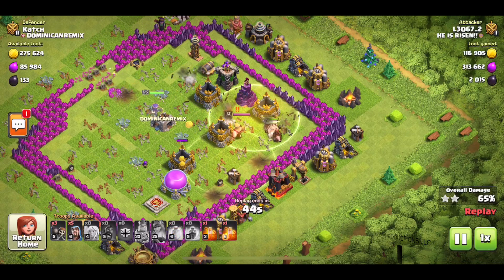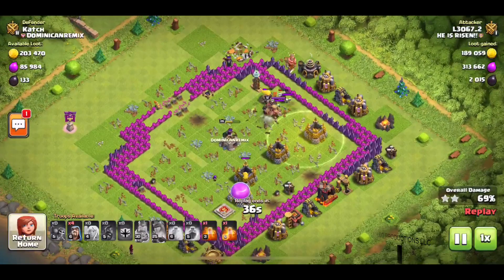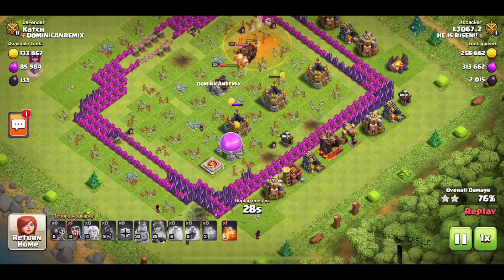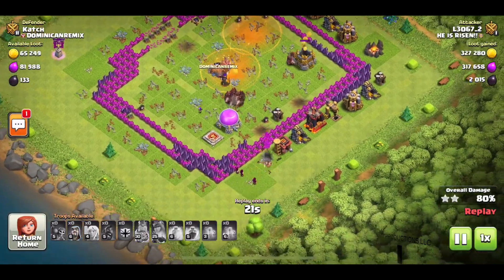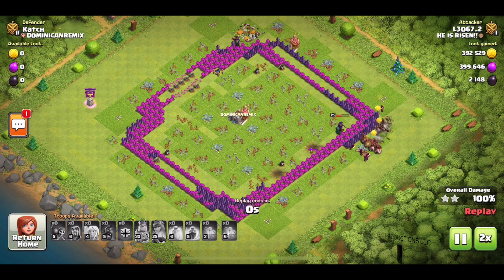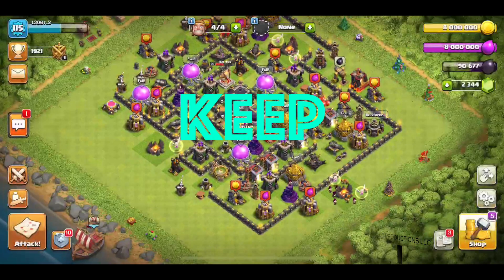We move on to our last heal spell as we are wrapping up this base. We lost our last healer and just dropped my last wall breakers just for funsies. Our cleanup Wizards come down to help out on the bottom side of the base. We use a couple poisons to slow down the King, and he's taken care of by the Hogs and the Queen. Easy three-star attack. I really appreciated this person's base — it helped build my confidence with my Hog Riders. So I want to say thank you, and of course: Keep that rush!